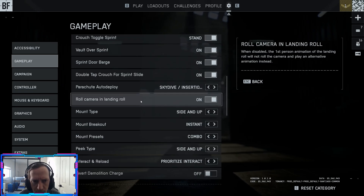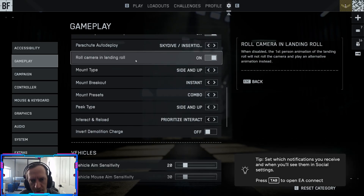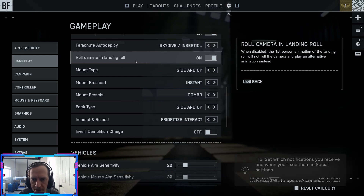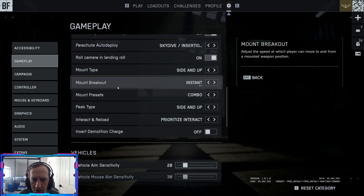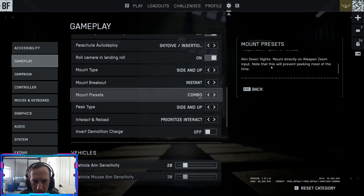Roll camera on landing: on. In Battlefield 6, when you take a far fall, you're going to roll and do a somersault with the camera rolling with you. You can turn that off if you find it annoying — it can be a little jarring and disorienting. For mounting guns, I'd say leave these on instant. Everything else is personal preference.